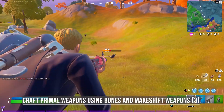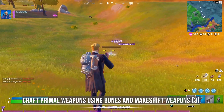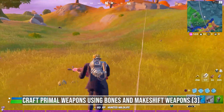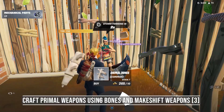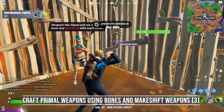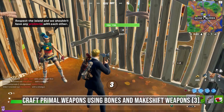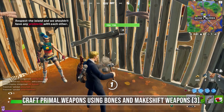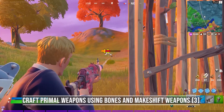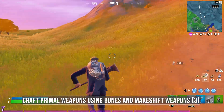For the next stage you need to craft primal weapons using bones and makeshift weapons. The makeshift weapons are more or less the normal weapons from the previous season, while primal weapons have a different look and different stats. To craft, go to your inventory and open the second crafting tab. You'll see the weapons in your inventory and what you need to upgrade them. To go from a makeshift weapon to a primal weapon you need 4 bones and the makeshift weapon. You can get bones by hunting wolves, boars, and chickens — after you eliminate them they will drop these items on the floor.